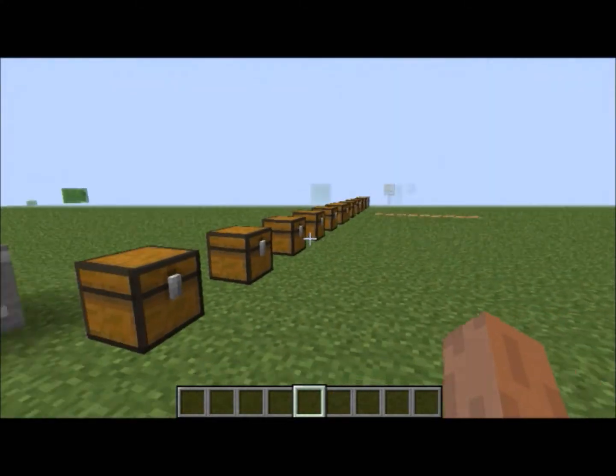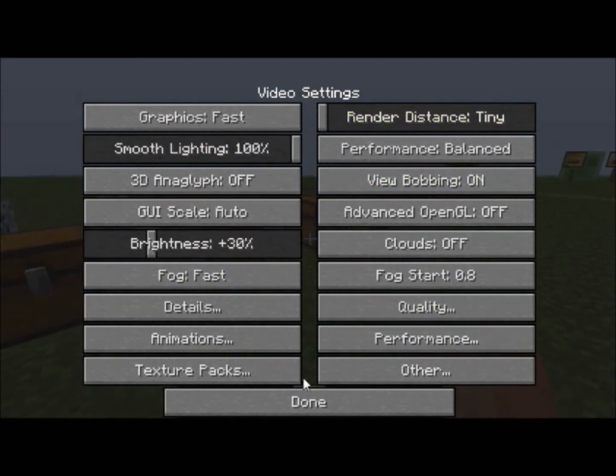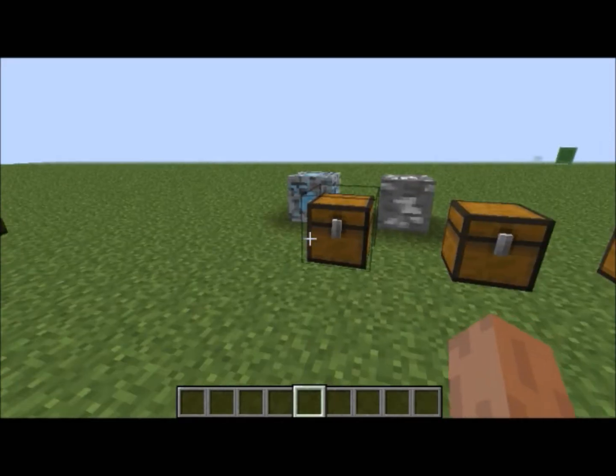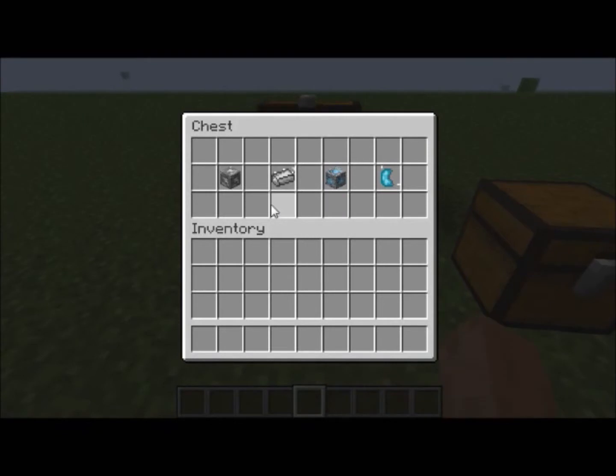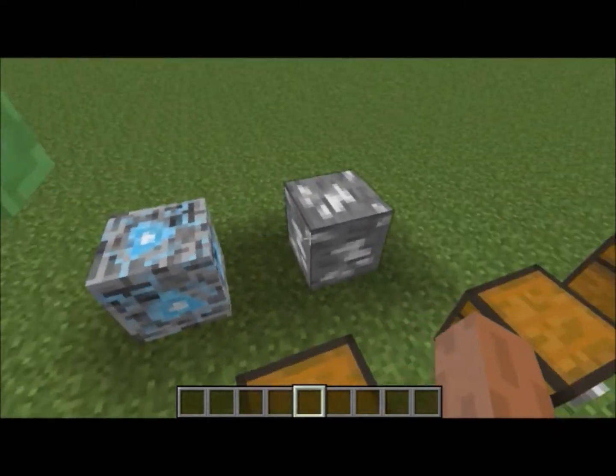What this mod does is it adds two new ores to the game: it adds titanium ore and vibranium ore. You need these two to make pretty much everything within the mod, because mining vibranium ore gives you a vibranium fragment, and smelting titanium ore makes an ingot. Here's what the two look like in game.